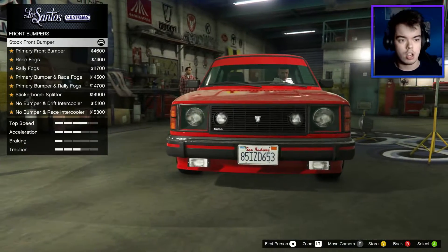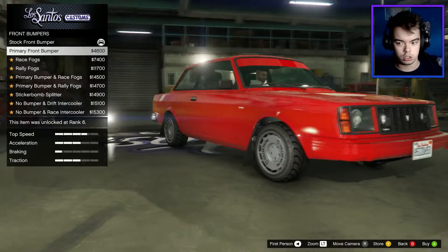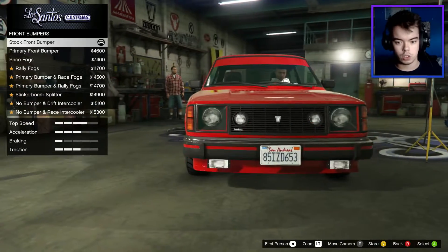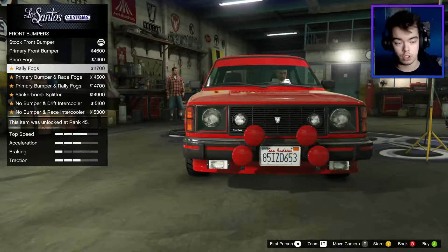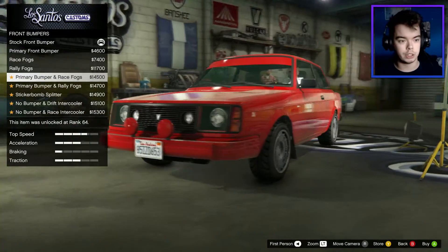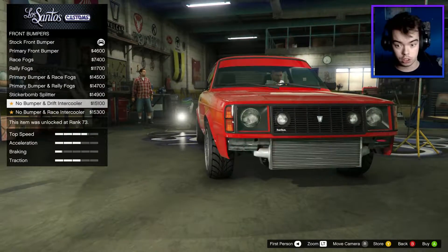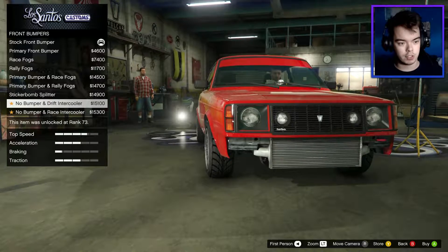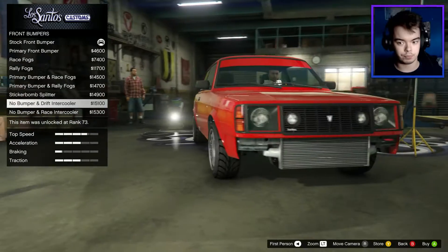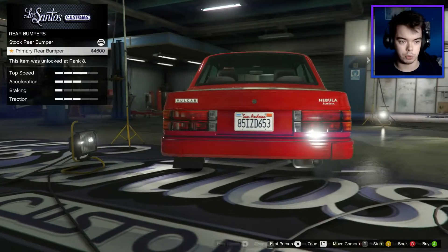We'll do all that stuff at the end. For now we've got the bumpers. We've got the primary front bumper which is more of a less sporty look. We've got the race fogs, which is the standard bumper with two fogs on. We've got the rally fogs, another variant of the original bumper. We've got a variant of the less sporty bumper. We've got sticker bomb and drift into cooler. No bumper brake. No bumper and racing. We'll probably end up going with the stupid one - I'll have a look at the other stuff first and come back to that.